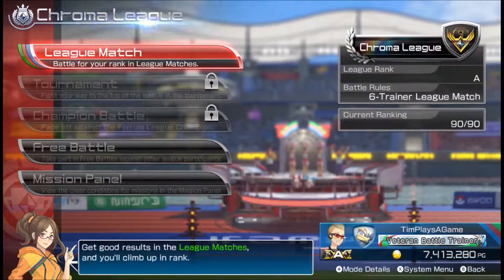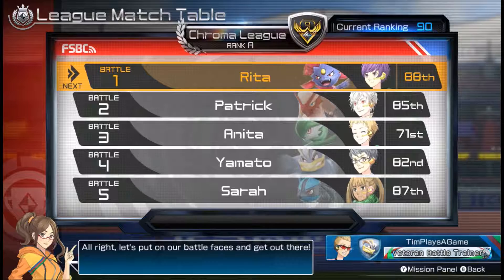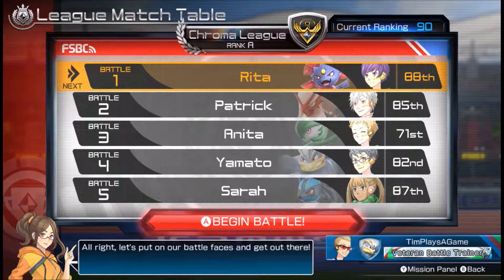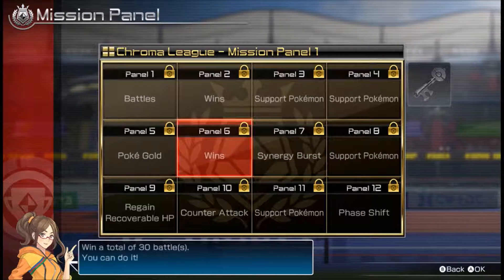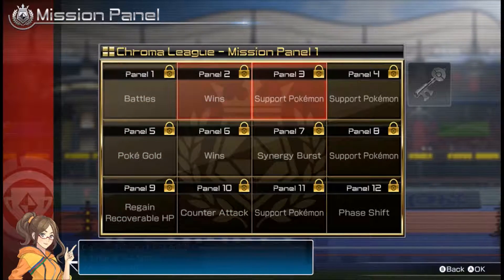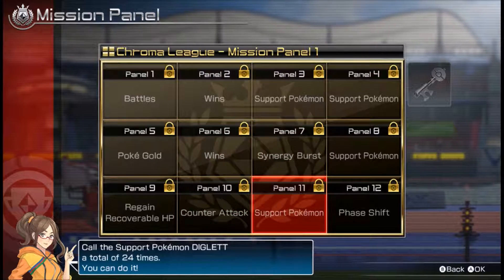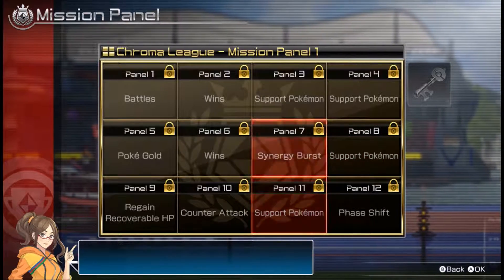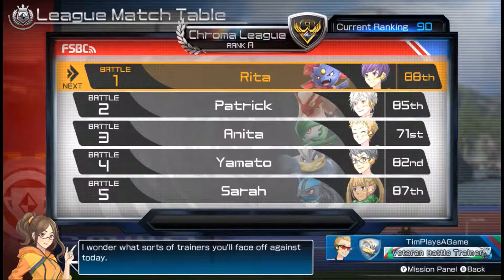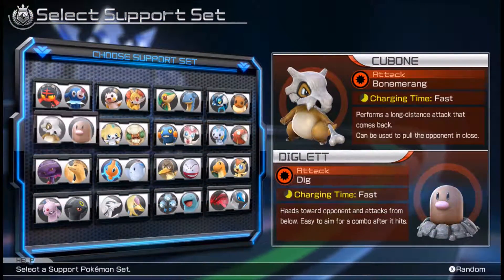Today I'm going to be sticking with Machamp though. First round of the day will be against Weavile. Let's take a look at these mission panels. Support Pokémon: Magikarp, Hachirisu, Cubone, and Diglett. Yeah, they're not terrible. I like Cubone as a support Pokémon. Diglett's cool too. We'll use them for today.